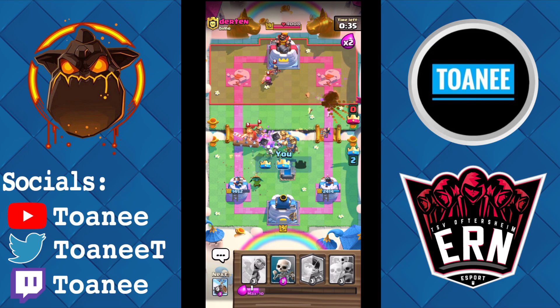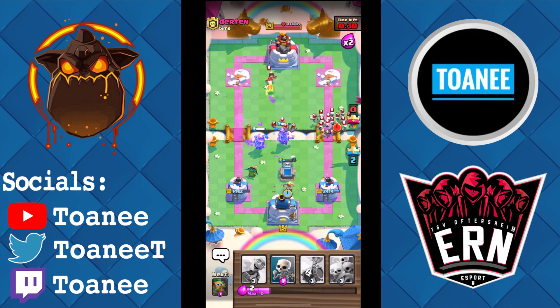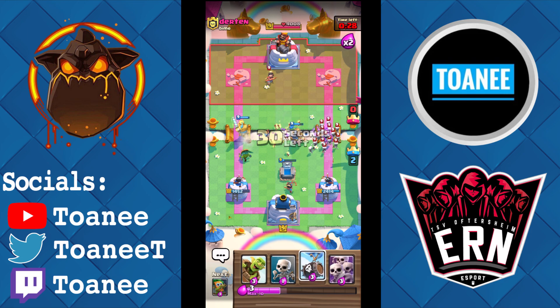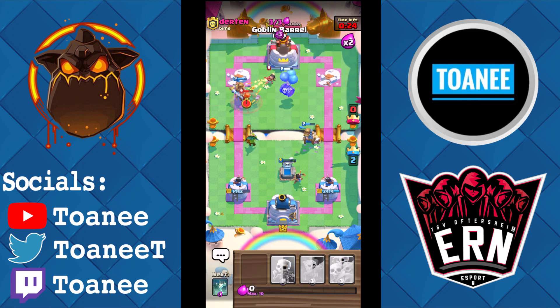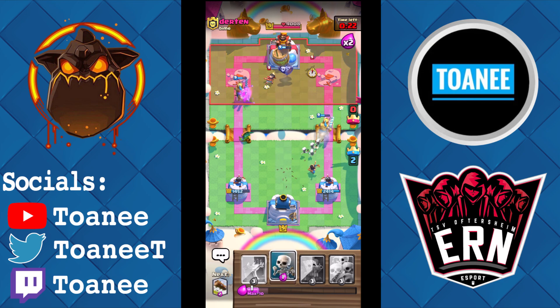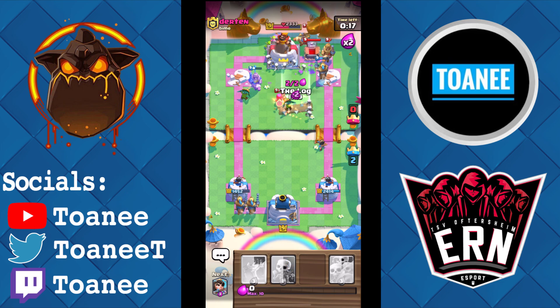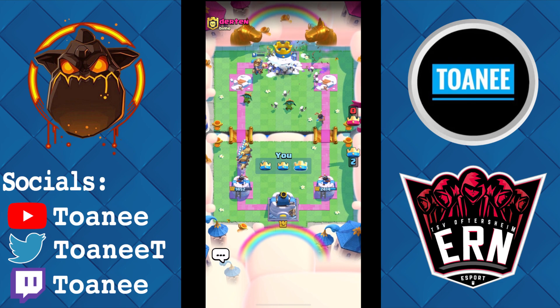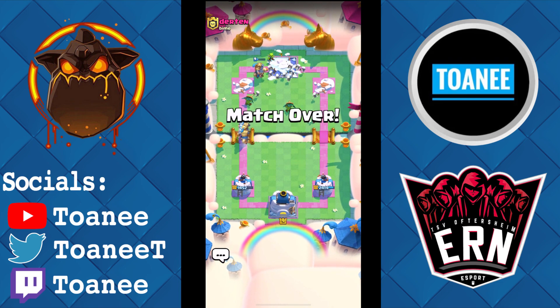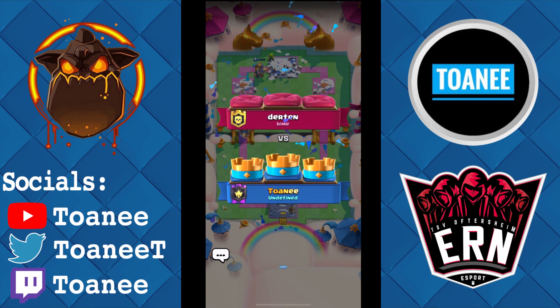Going to Log to help kill these Princes — Princess number two is alive. Skarmy and Princess clean up. Skelly Barrel again — I've got Princes and Princesses everywhere, this is funny. Both barrels popping — Log — and he collapsed just like that. All of a sudden I three crowned him. This deck is crazy. Eight and oh — one more to finish this out.